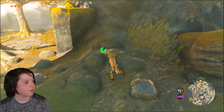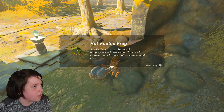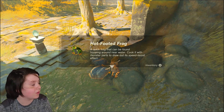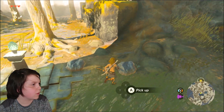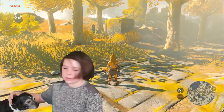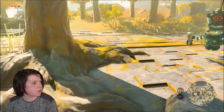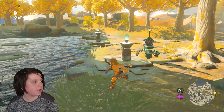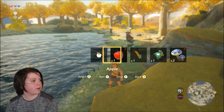Oh, it's frogs! A rock? Hot-footed frog — quick frog that can be found hopping around near water. Cook it with monster parts to draw out a speed boost effect. Oh! More frogs? Throw the rock. Oh, I didn't realize there was a sky right there. Ow, get away. Uh-oh. My bad, my bad!